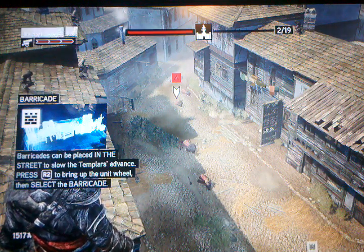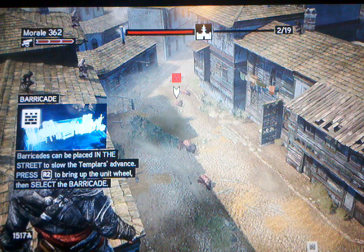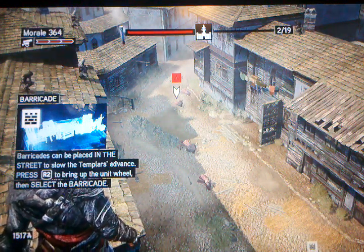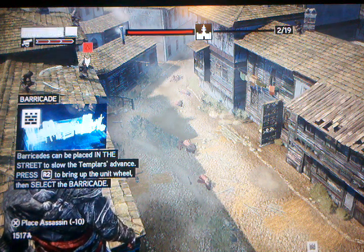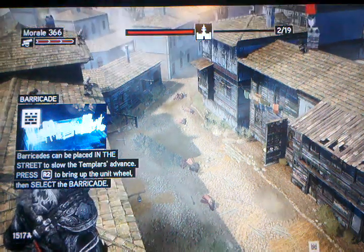Basically when you start, you're going to get to this part where it says barricades can be placed in the street to slow the Templars' advance. When you get to this point, just don't put the barricade down. Before that, you can put two leaders on a roof — one on this roof here and then another one on this roof to the right.